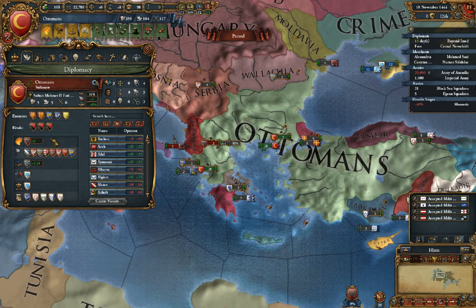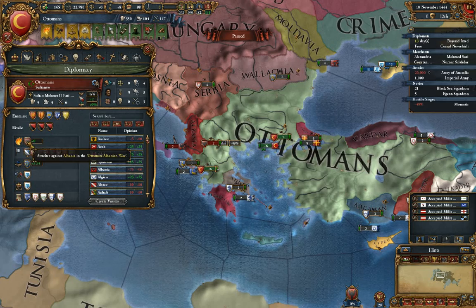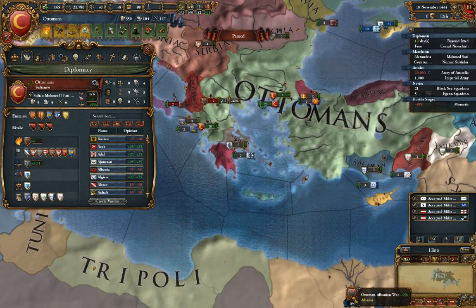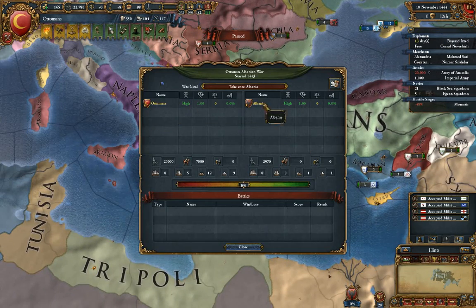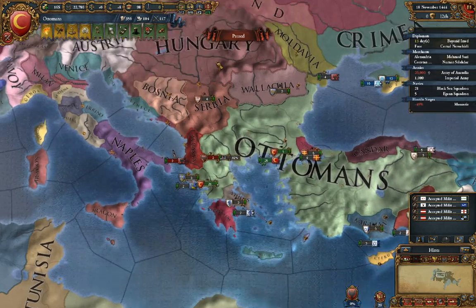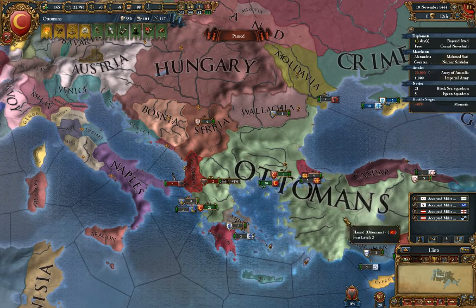Now there's a human in charge. We are at war right now, and we can see the war score — which is down here — is at zero. We haven't fought any battles, nothing's gone on yet. Their troops are actually chilling in my land right now, but we'll deal with them in a few moments.